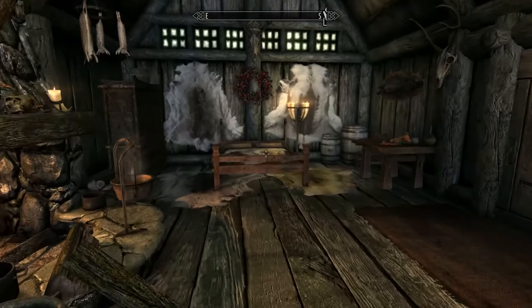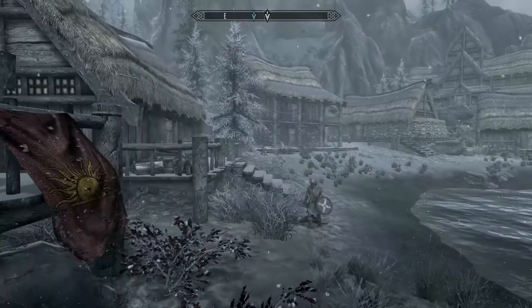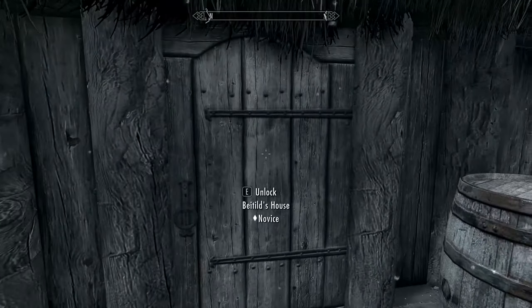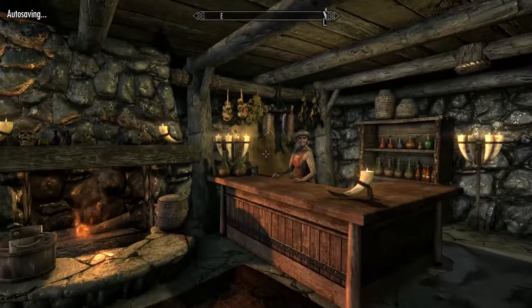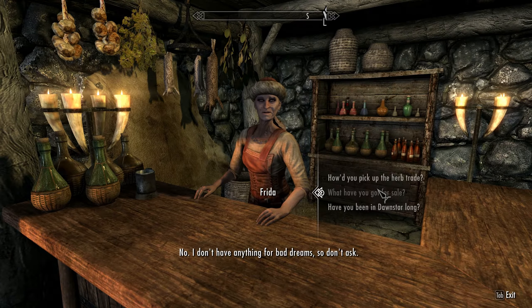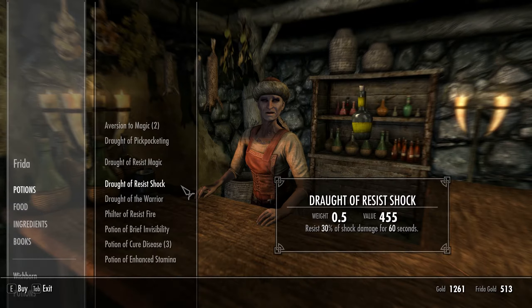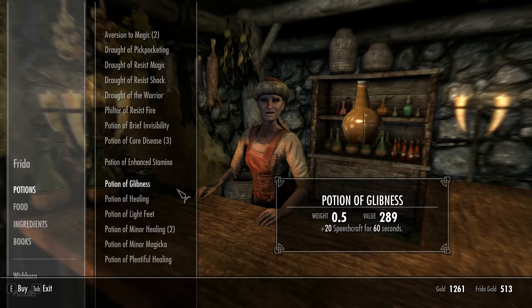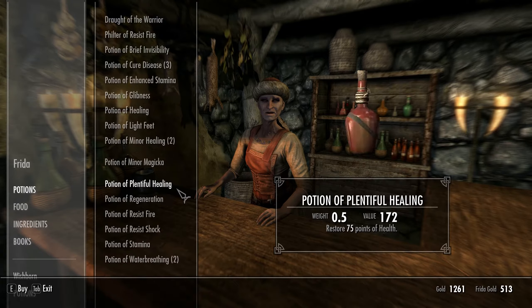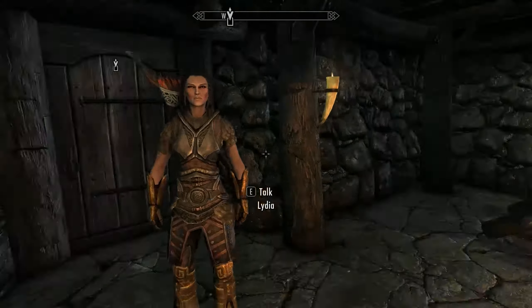I think I've, for the most part, explored a lot of the stuff that's going on here in Dawnstar. I don't think there are too many quests I can do, because I'm pretty sure all these houses are going to wind up being locked — although this is an alchemy place, right? So let's go see if she has any potions. I don't have anything for bad dreams. Potions — you have health. Resist magic of shock would be kind of nice, but look at that cost: 600 gold, what the heck? Even that's 109, but I don't think I need it yet.